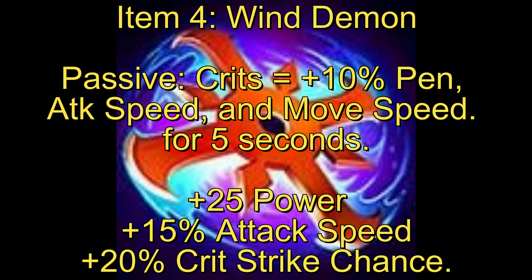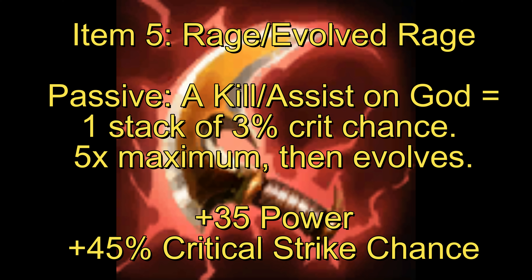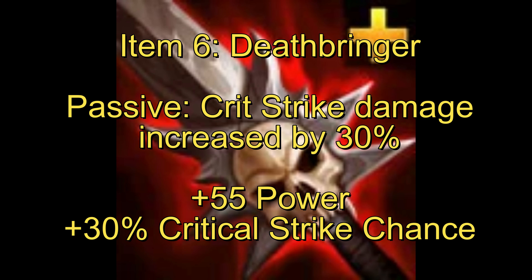After that I get Wind Demon — this might be something you want to switch out. Wind Demon gives me attack speed, critical chance, a little bit of power, and upon getting criticals it gives some additional small abilities. The penetration and movement speed feel a little unhelpful given the other items and how Bakasura works as a whole. After that I like to get Rage, which turns into Evolved Rage once you get five kills or assists. If you're playing Bakasura correctly and sticking with the tank, this should not be hard at all, especially in Arena — it gives 35 physical power and 45 critical chance.